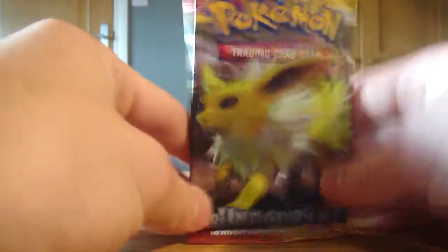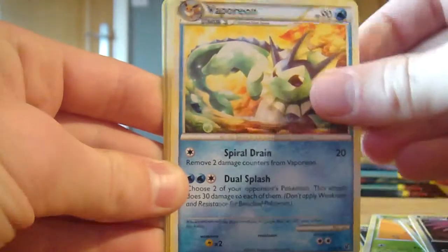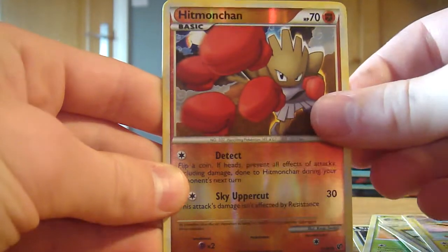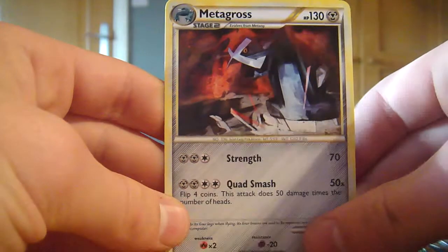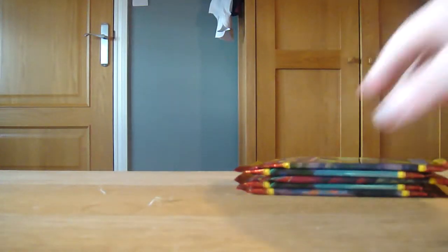Moving on quickly to this Jolteon pack. We have a Sneasel, Togepi, Combee, Gligar, Stunky, Vaporeon, Ruins of Alf Stadium, Jolteon, Hitmonchan as our reverse - nice-looking Hitmonchan, really sweet with the punches - and a Metagross. That is another awesome-looking card. I really like the artwork on these cards, they're really, really nice. Probably the best artwork I've seen.